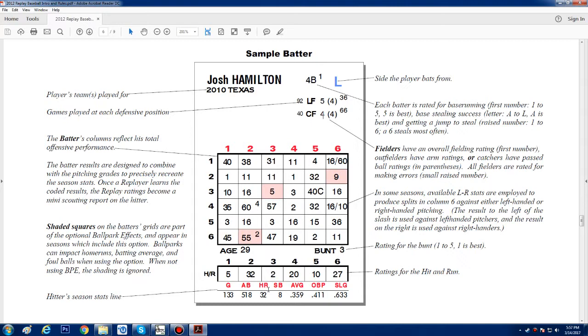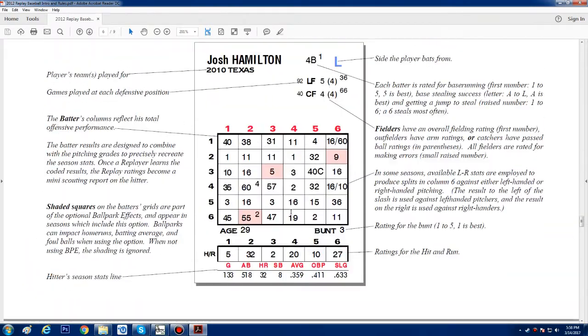I almost wish they would have color-coded these numbers to give you a hint as to whether they're really good or really bad at something. Like, if one to five is the scale with one being best, they could color-code: one in blue, two in green, three in normal color, four in yellow, and five in red — or underline it, just make it stand out and easier to learn.